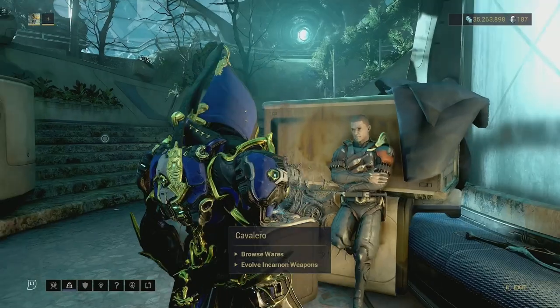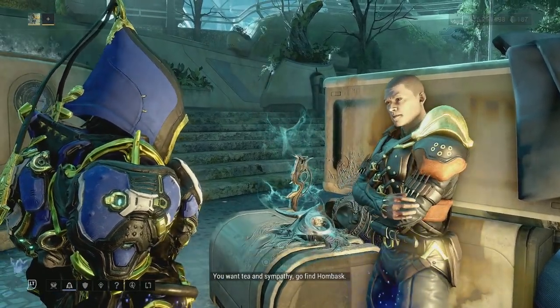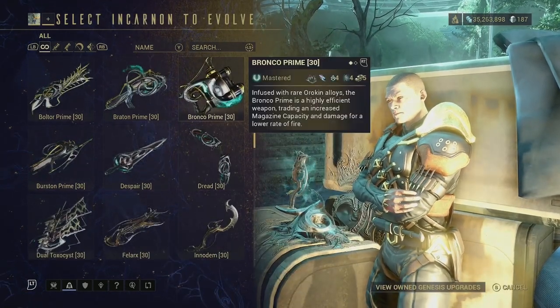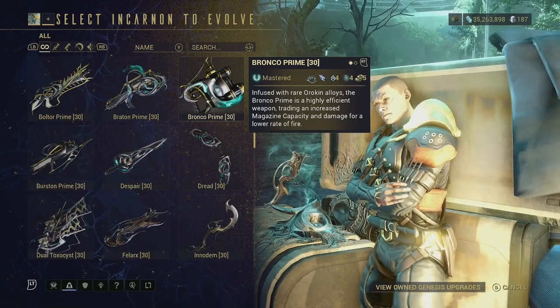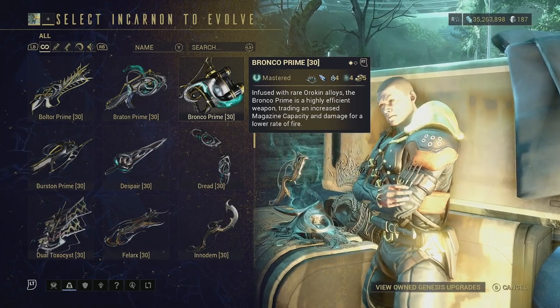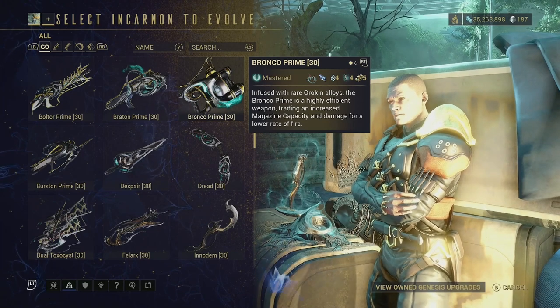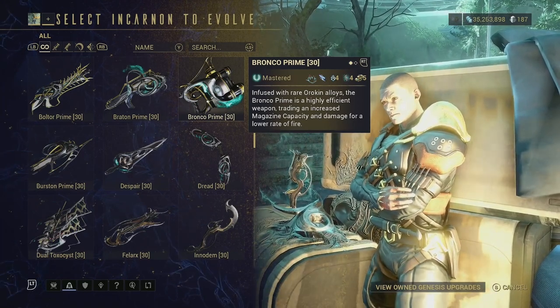Let's head on over to Cavalero. So we are at Cavalero, and he actually evolves your Incarnate weapons. This is the biggest downside to this weapon — I actually had to put 5 forma on it. Please, if you want a meme build, absolutely build away, but please just don't get this Incarnate. It's not worth it — it's not worth the time I put into it.